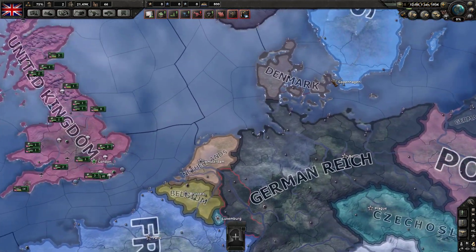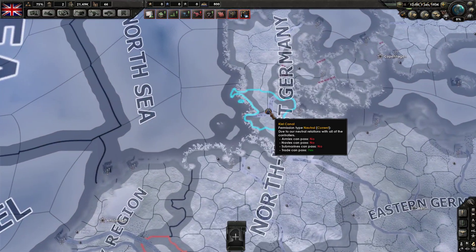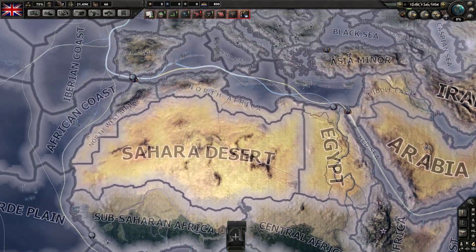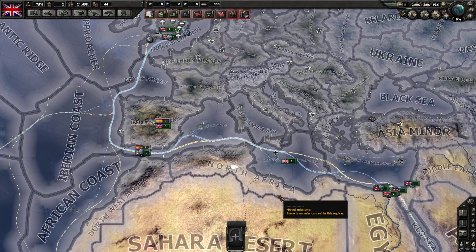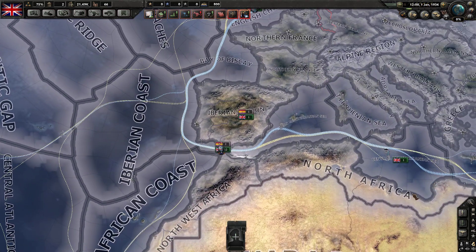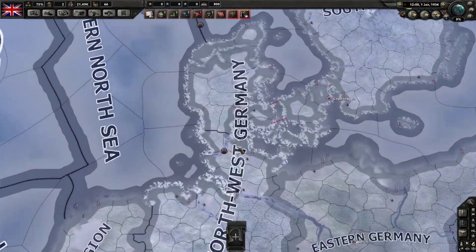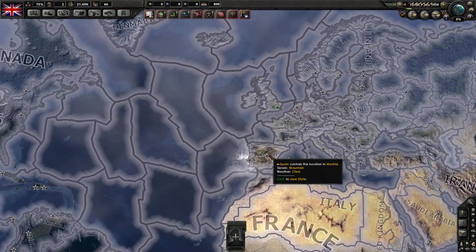Another important topic is controlling key straits. The Danish Belt, Kiel Canal in Schleswig-Holstein, Gibraltar, Suez, and the Bosporus Strait are the most critical. You need to lock these down whichever side you're on — Axis or Allies. Losing them can trap your ships. Controlling the Kiel Canal, for instance, lets you move ships through it freely. It's primarily an infantry capability to hold these, but it's critical strategically.